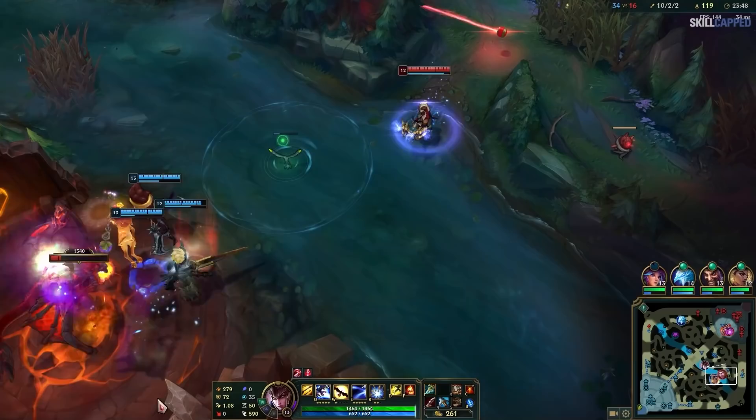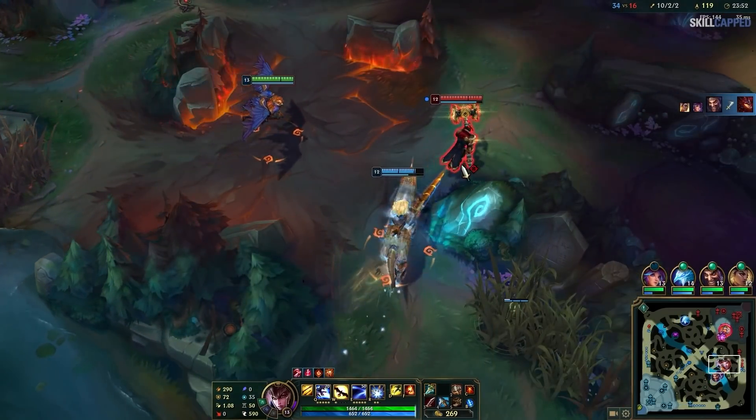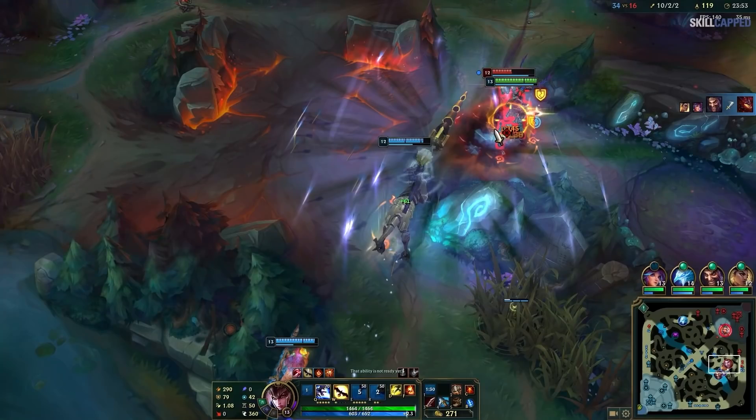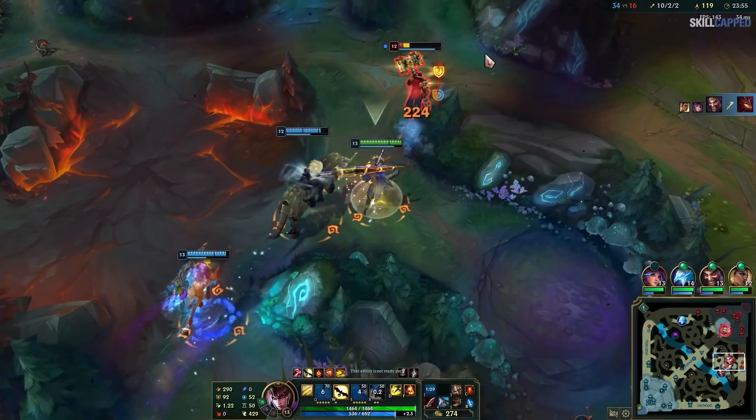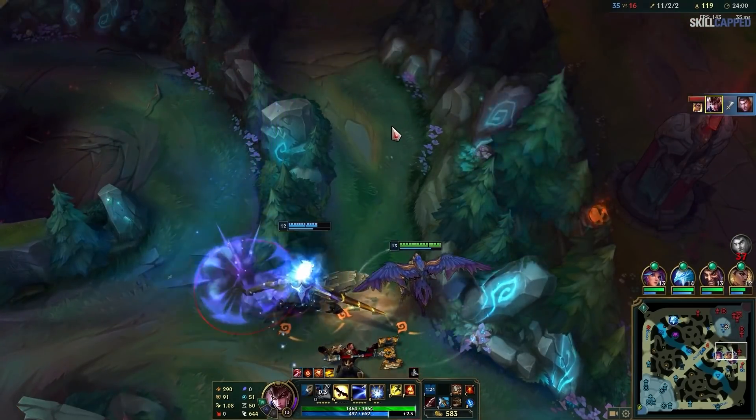Not only can champions cancel animations through their own kits, but even from the items they buy as well. For example, Quinn can completely cancel her E's long animation with Prowler's Claw. This allows her to begin damaging her opponents instantly instead of having to complete her vault, for massive instantaneous burst.